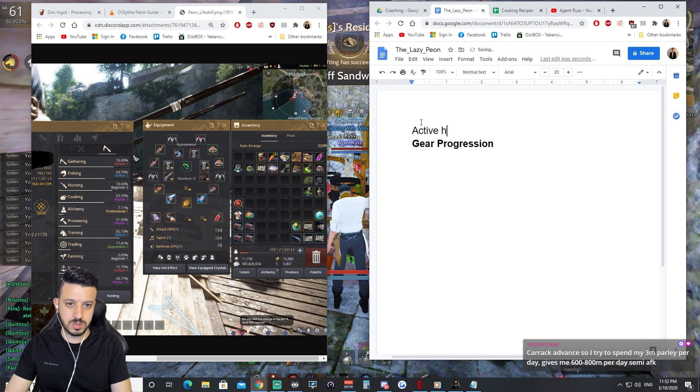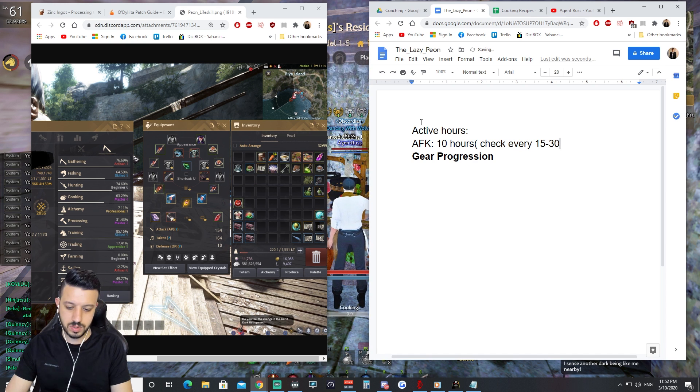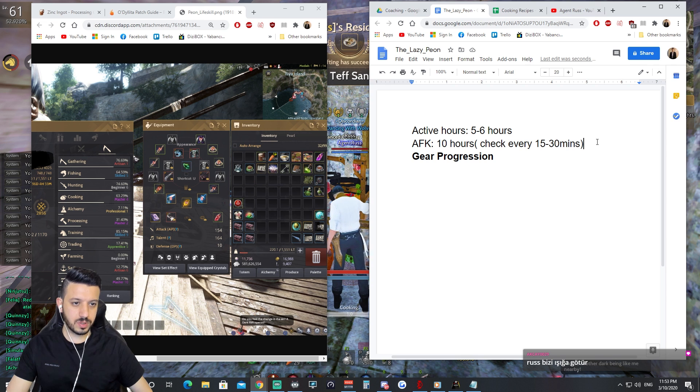Your active hours and AFK hours — I assume you can do about 10 AFK hours, and since you work from home you can check every 15 to 20 to 30 minutes. I assume your active hours are at least 5 to 6 hours a day.